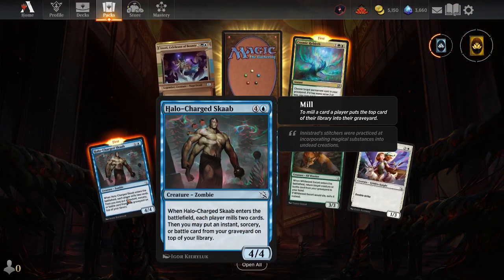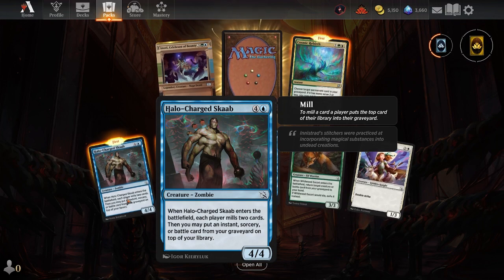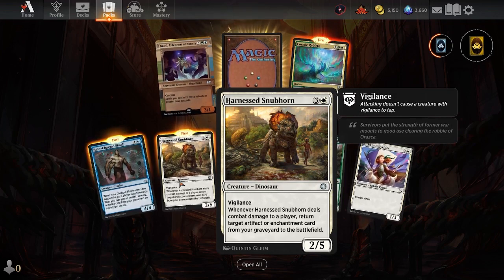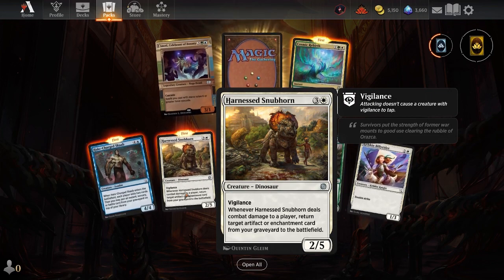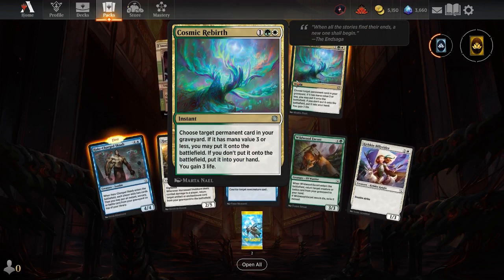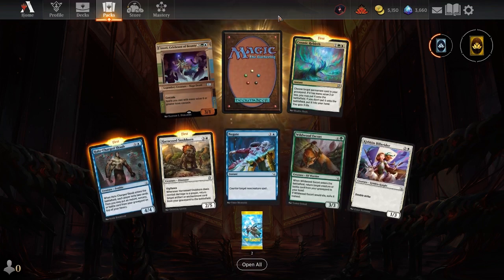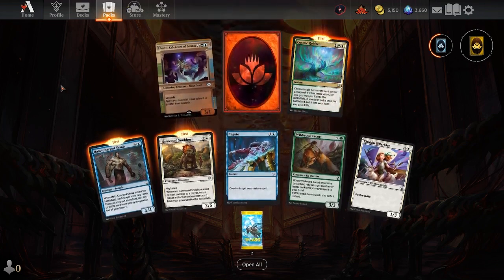We got the Halo Charged Scob — enters the battlefield, each player mills, and I can put an instant or sorcery or battle from the graveyard on my library. Nice. We got the Harnessed Snubhorn — when he enters or when he deals combat damage to a player, return target artifact or enchantment from your graveyard to the battlefield. Very sick. Looks like we got a Cosmic Rebirth — choose target permanent card in your graveyard with mana value three or less; put it on the battlefield, or if you don't, put it in your hand and gain three life. Awesome. And then the final card — we got a mythic to play around with.